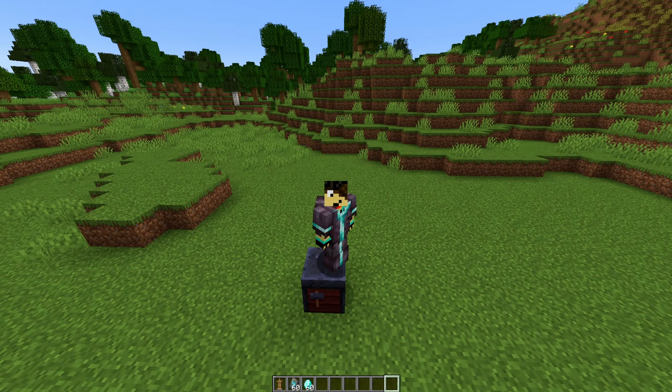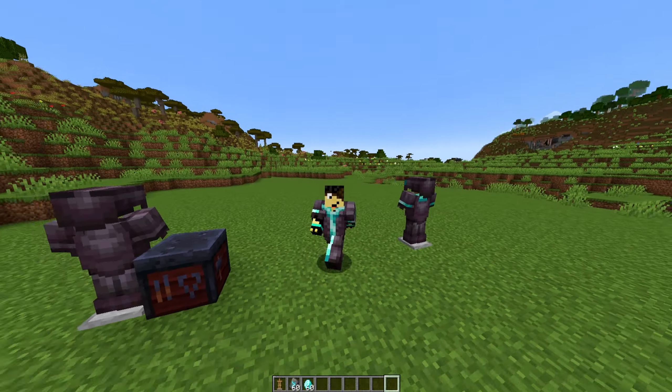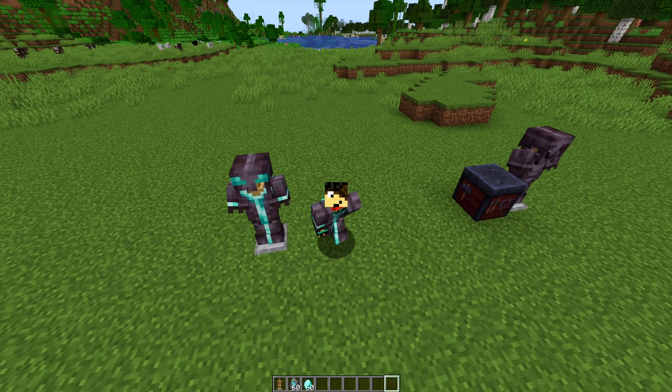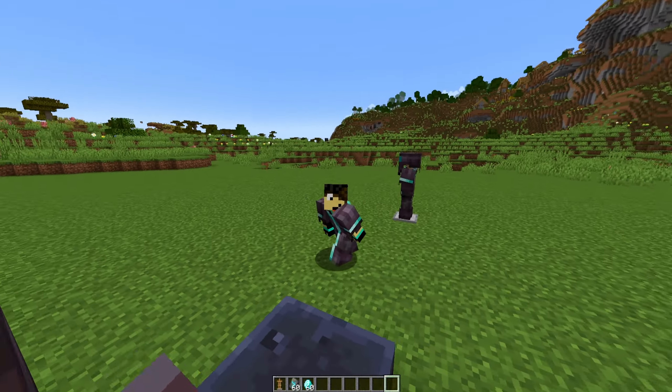So if you take a set of armor — I think the set of armor has to be either diamond or netherite, though I could be wrong about that — I do know that the trim material you use has to be diamond or netherite. When you have a full set of netherite or diamond armor and every single piece has the same trim applied, those different sets of armor will automatically give you different status effects.